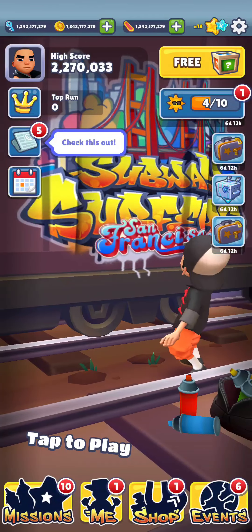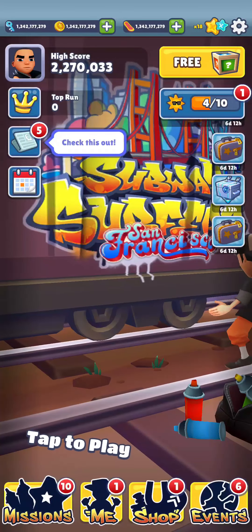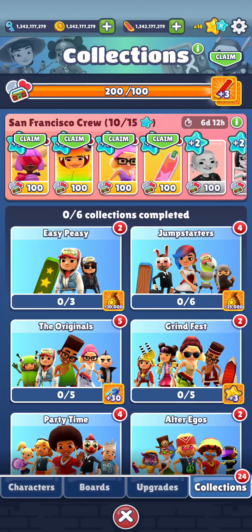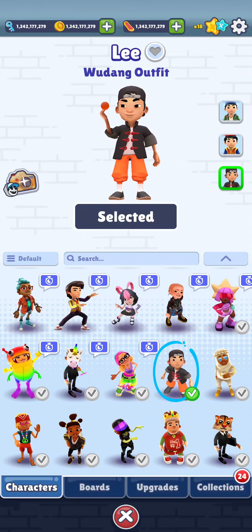Open the game and on the home screen look at the bottom where you can see the 'me' symbol. Click on there and then look at the bottom where you can see the characters option, and press on there.